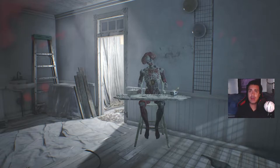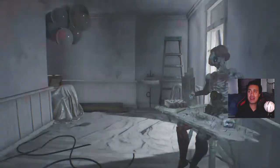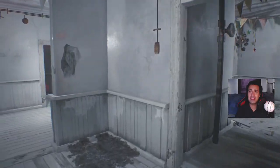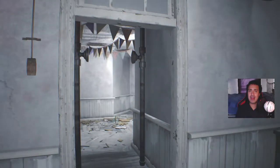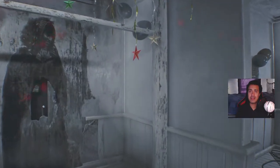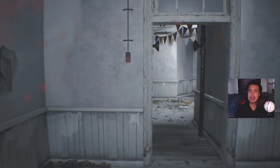Hi guys, it's myself Ruffus, and welcome back to another Resident Evil 7 video. In the last video we managed to work out the way of escaping this party or birthday room, whatever you want to call it — it's actually one of the hardest puzzles I've ever come across. I managed to show you all how to do it without watching the videotape. If you'd like me to show another way to escape this room with the videotape, let me know in the comments below.